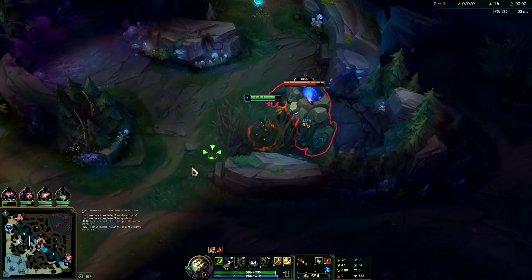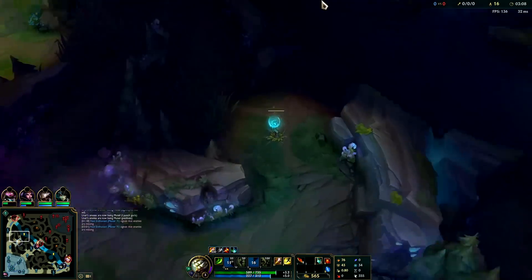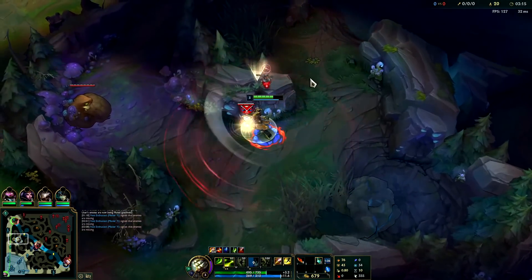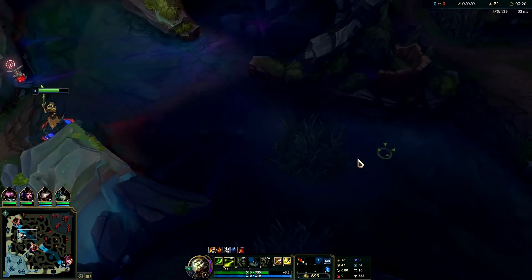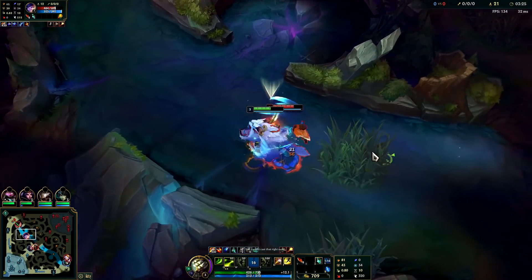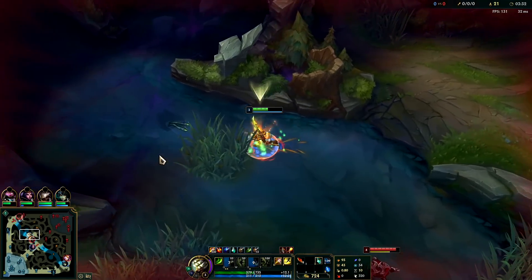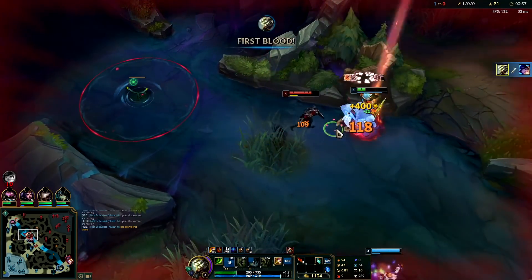Looks like Nunu is going to push down for the top scuttle like we thought - we're going to go fight him on that. It's not up until 3:15 so we have time. He's going for it right now. I assume he has smite, but I'm gonna take this. Malphite can't rotate, and Mundo has less HP. I'll use my E now, using Q to stay on top of him. He out-smited me - if I would have smited that, this would have been really free. I'll Q on top of him and get the kill.